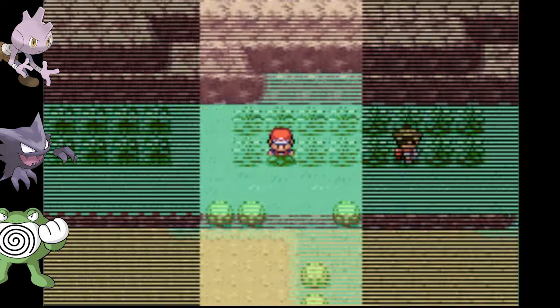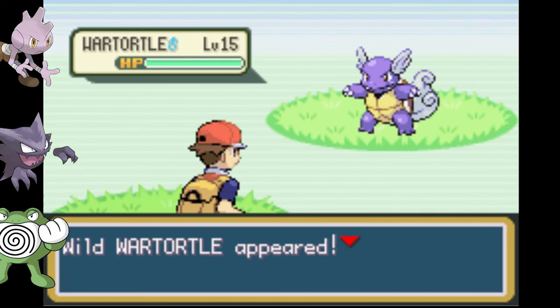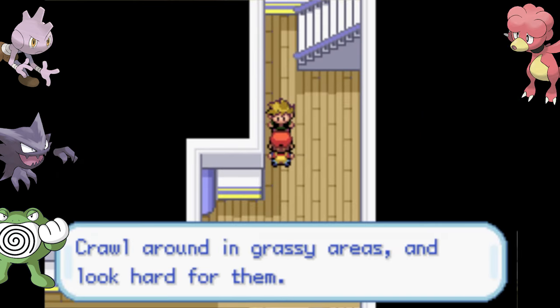The next few routes bring nothing but pain — we find a Spinarak who can't punch, then Delcatty who can't punch, then Wartortle who should punch but can't. Then on Route 6 we find a Magby and get our first elemental punch. Fire Punch will be very useful for some upcoming battles.